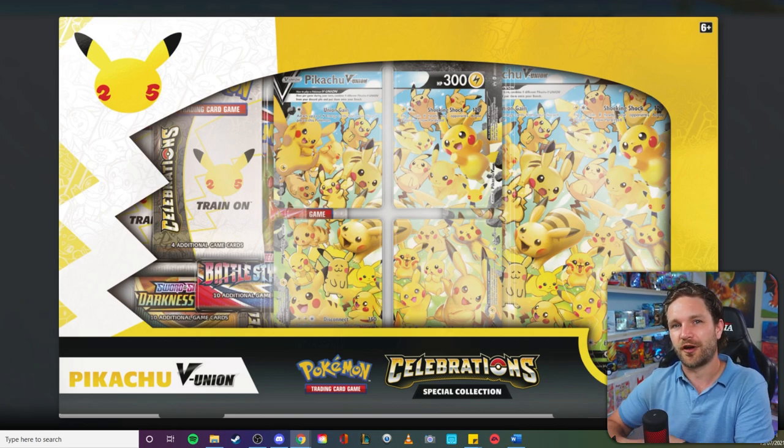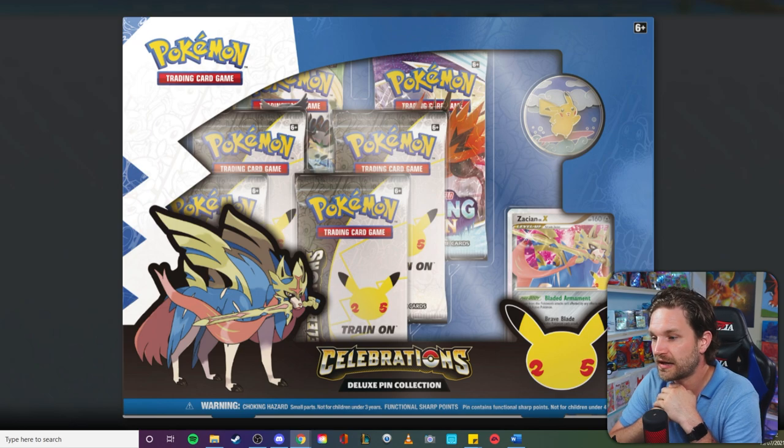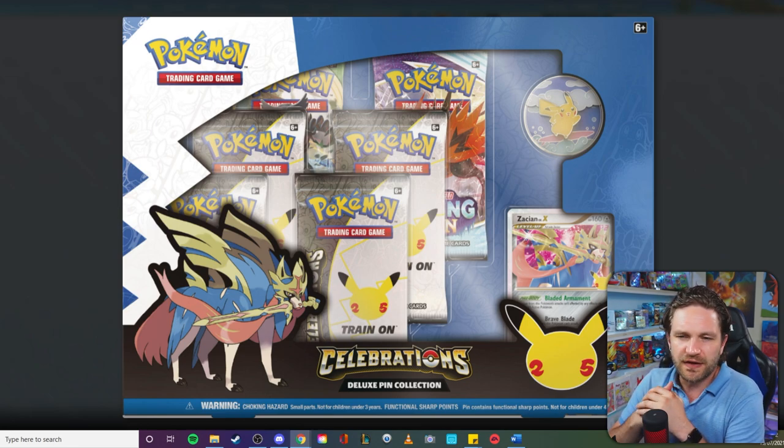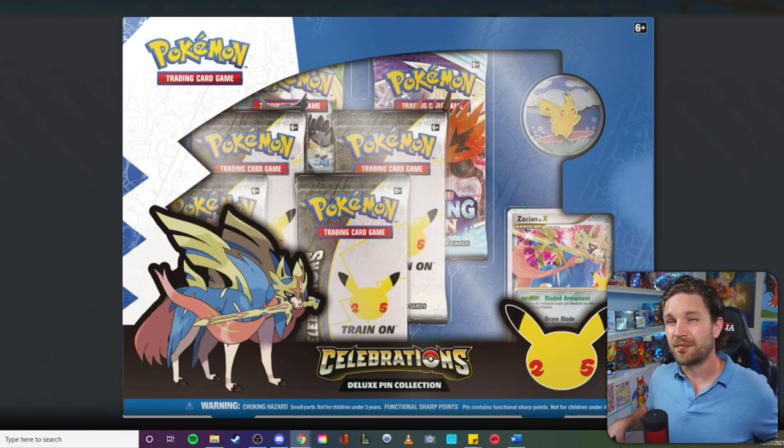Then we have probably one of my favorite promo cards — the Zacian Level X. We've already seen what it looks like since Brazil released it in Portuguese, but it's cool to see it in English. The interesting thing about this box is that it has a surfing Pikachu pin on it yet there's no surfing Pikachu promo inside. Out of everything I've shown you, what's been your favorite product? For me, my favorite card is probably the base set Pikachu reimagined — it's an absolutely stunning and really cool concept — and also the V Union card with all those artworks, which I think is really fun.